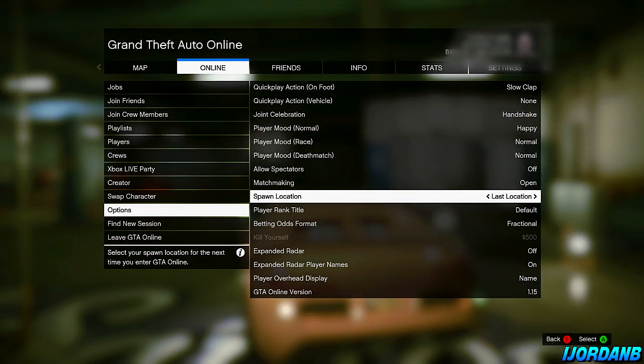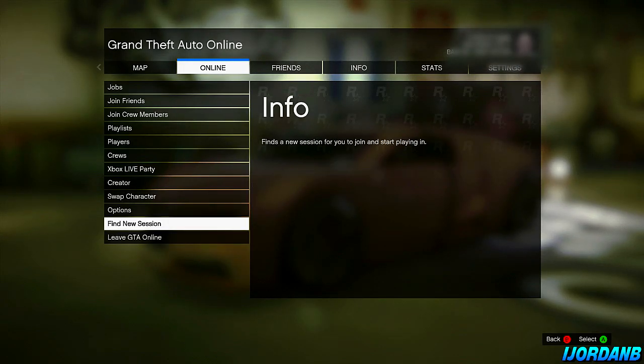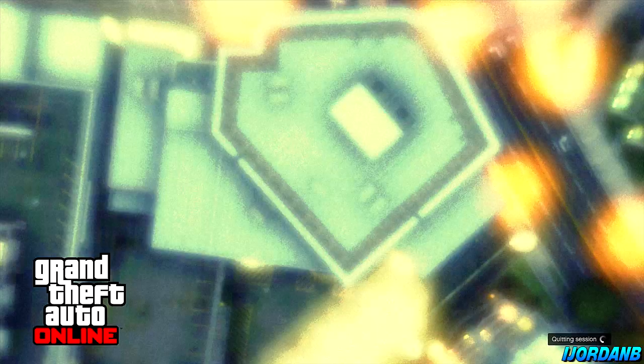So what we're going to need to do is pause the game and set our spawn location to last location. Once we've done that, we just need to go into Los Santos Customs with our vehicle. Once it gives you all the options to customise your car, you just want to pause the game and press find a new session.